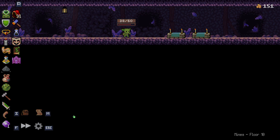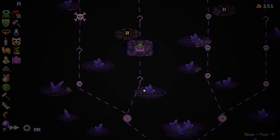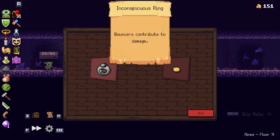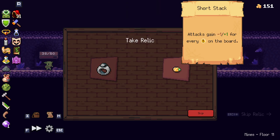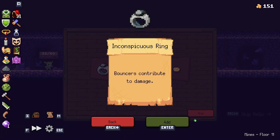I don't want to duplicate an orb — I've got too many orbs. Bouncers contribute to damage. Attacks gain minus one plus one for every crit on the board. This is where I need to figure out what the numbers mean. I'll take this.